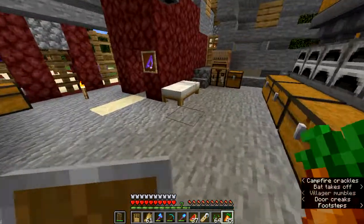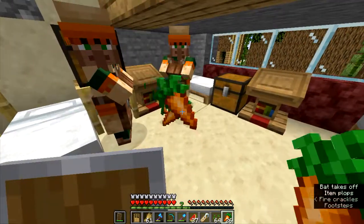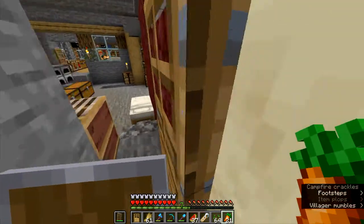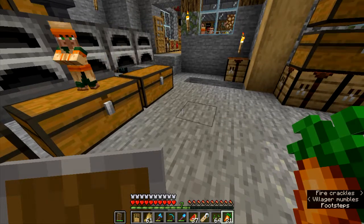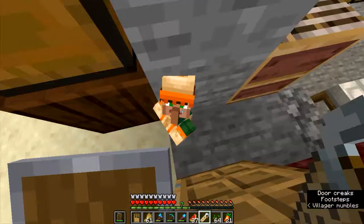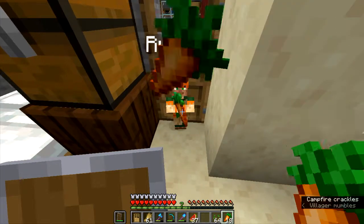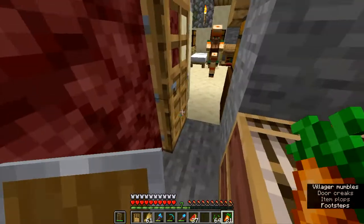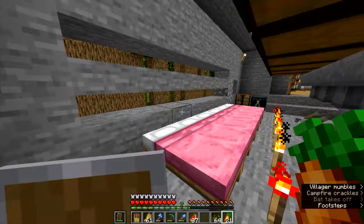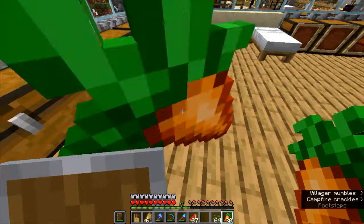We have breeding — the hearts means that they're procreating, and we can now go feed the other villagers. This should help us have another baby villager. And there is the baby villager. Isn't it interesting how this village spans two biomes? They look differently depending on which half of the city they happen to spawn in or be born in. We named that villager baby Russell, and we'll see what he grows up to be. I'm going to call this video — thank you for watching, and goodbye.